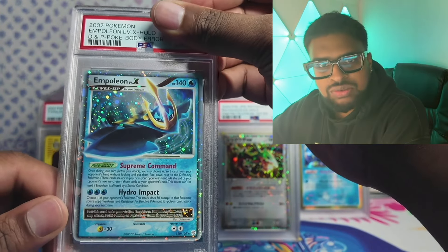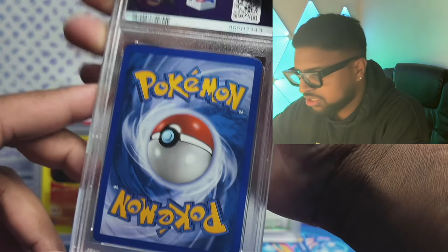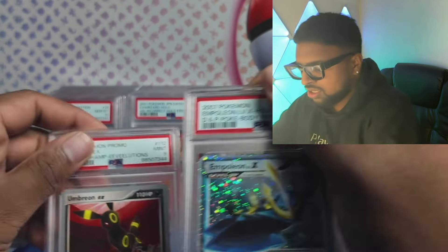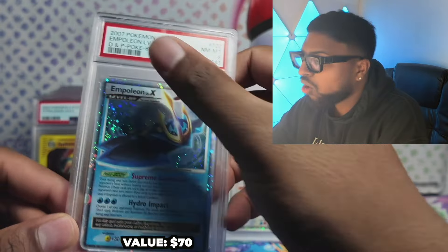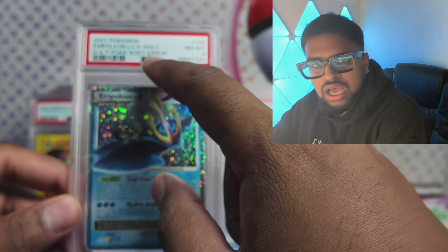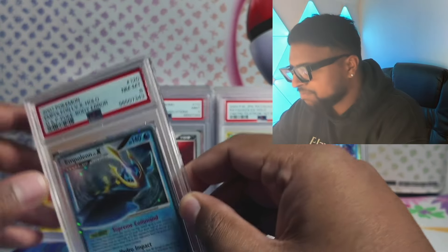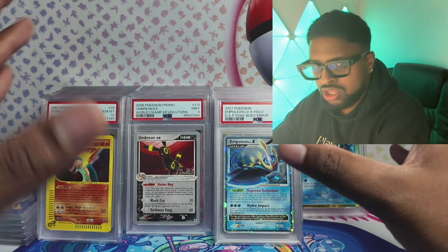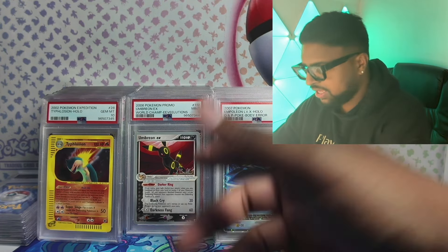Oh — Body Error card! I bought this on eBay — it's like the nearest mint Body Error I've ever seen. Hard to combine error rarity and condition — they usually come beaten up. Body errors are when it says Poké Body where it should say Poké Power. When it's red it should be red Poké Power, but instead it says Poké Body in green. Got an 8 — I presumed an 8 on this, so I'll take that. PSA does acknowledge this error on their pop report, so if you have any, send them in regardless of condition.